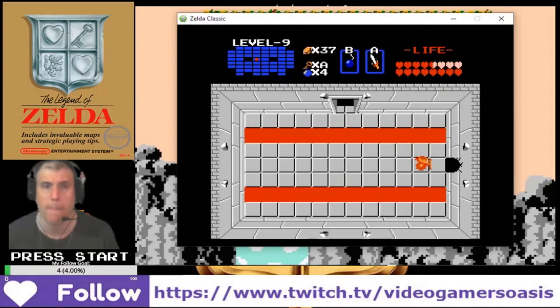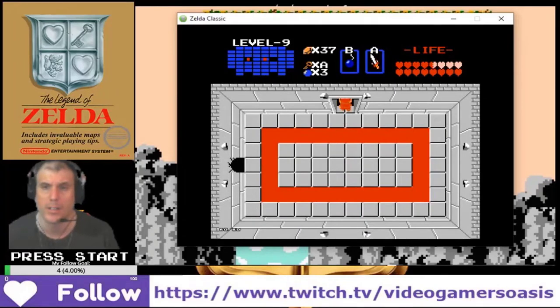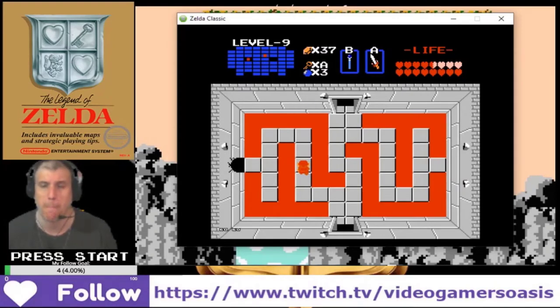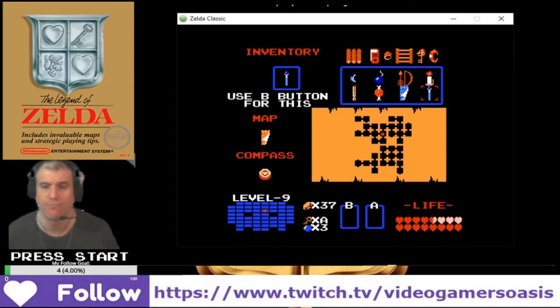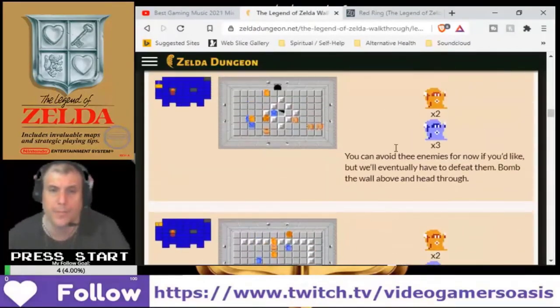All right, let's go up the cannon. I'm gonna find my way around to get the silver arrow. This is really tricky! What's the steps to get the silver arrow?